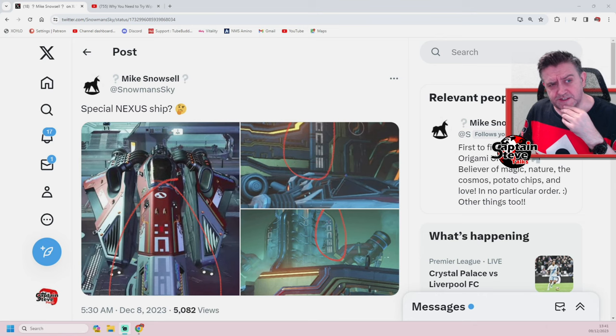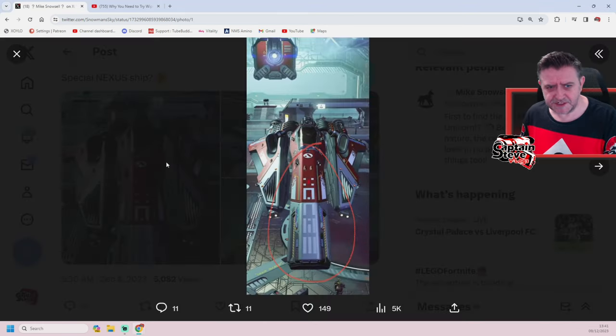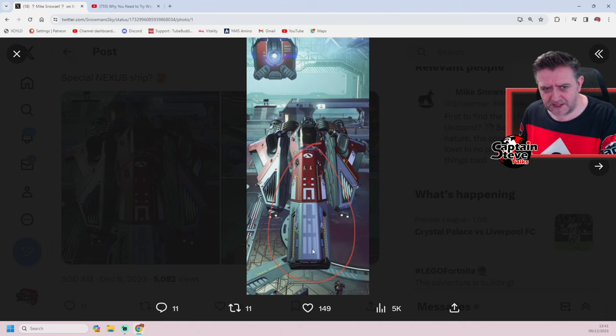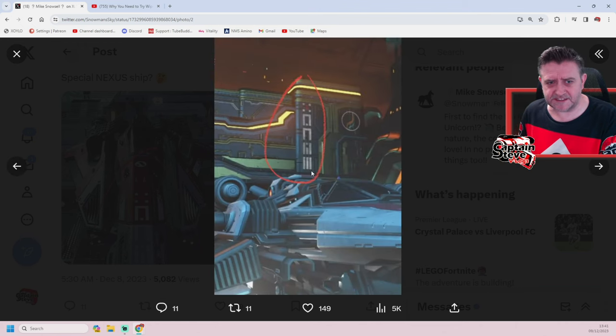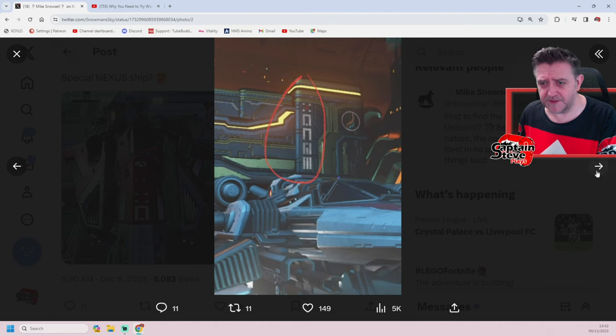Over on the old Twitterverse, a Mike Snowcell actually put this out. Now it got retweeted by Cyberpunk and that's how I put it up. All these decals on the side of this ship, especially these turquoisey blue ones, remind me of some of the ship parts that we've been given quite recently. They've noticed that this decal down the nose — we've seen it in game. We've seen it inside of the Nexus, up there on the Space Anomaly.